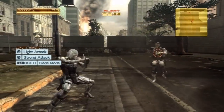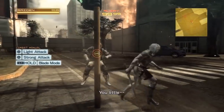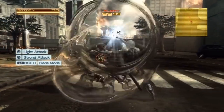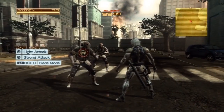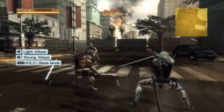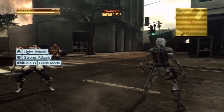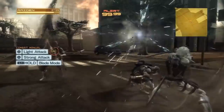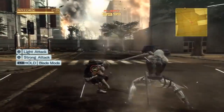I want to clarify how the parry move works. It's more like a fighting game input — you are tilting the left stick in the direction of an incoming attack and simultaneously pressing the light attack button. You cannot do it if you press them at different times. If you are just running towards an attacking enemy and hit light attack after you started running, that is not a parry move. It is a simultaneous press of both.